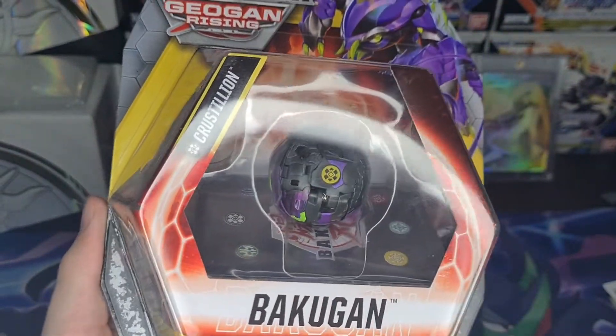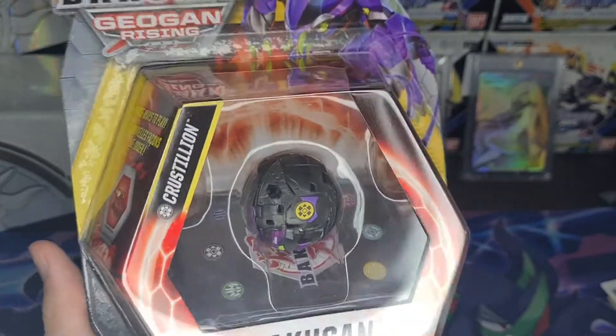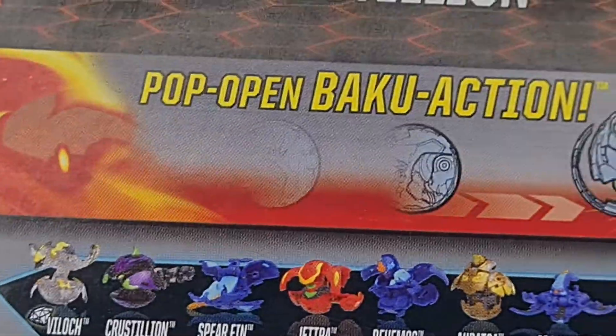Bakugan Diagon Rising Elementor Crustillion. I am so excited to open this. As you know, Crustillion is my favorite reboot Bakugan, because it looks like Lux Tor from the original series. Here's the back, here's everything for this wave. Still need to get that Villoc Diamond. Let's get into this. I am super excited.